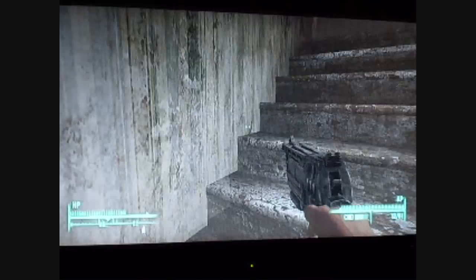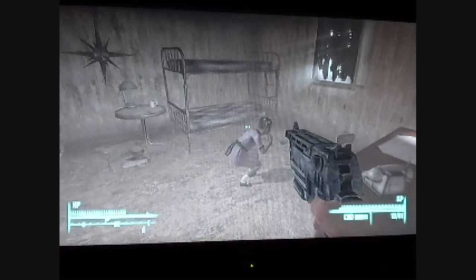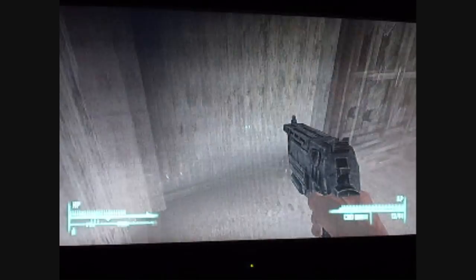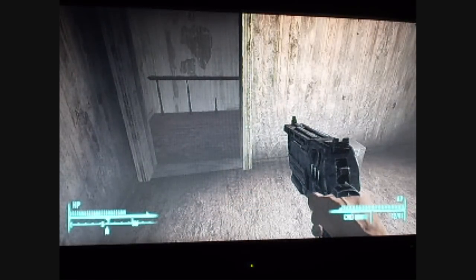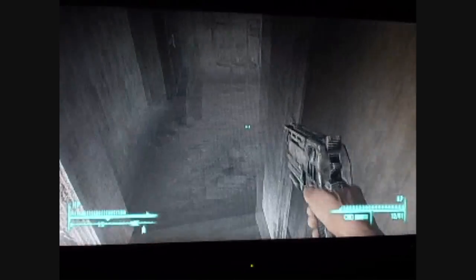So what you want to do is go upstairs and be in the first room. There's going to be a little girl named Jenny Wilson. If you don't want to do the girl, it doesn't really matter. I think there's a guy on the street across, but...